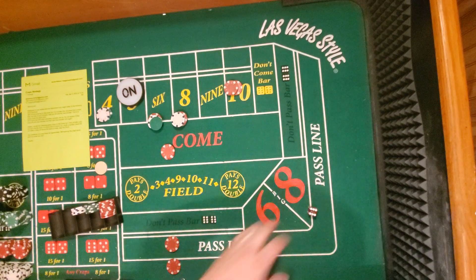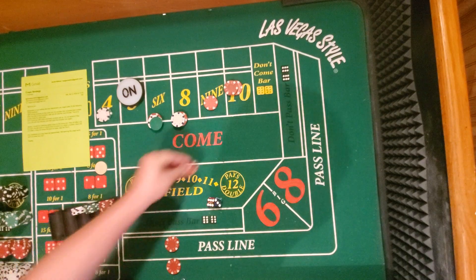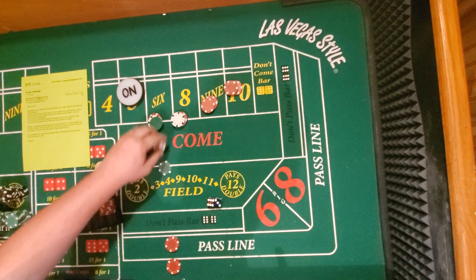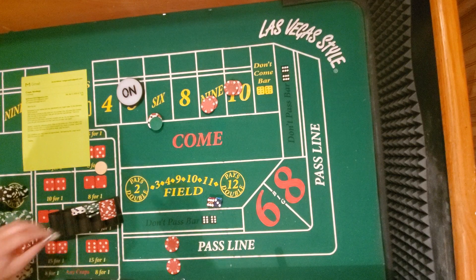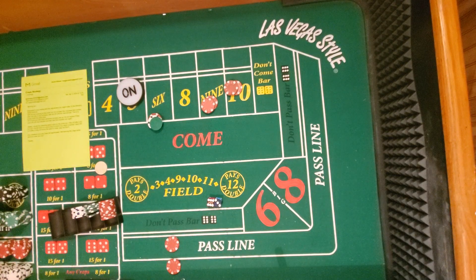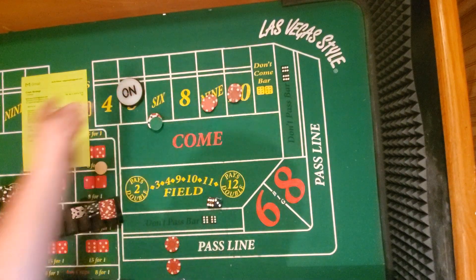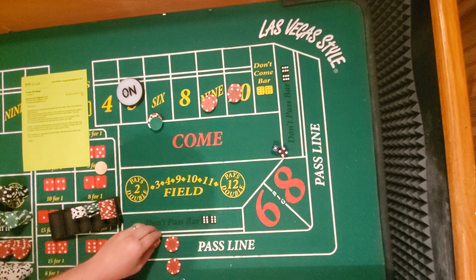Nine — okay. Once you've got that three-point Molly established again, remember all the ones you bumped up — take them down. The reason I'm doing this: if you get a seven it knocks off your three-point Molly. I'd then leave the ones I bumped up — I wouldn't take them down. Point made — five.